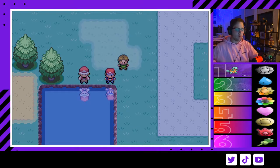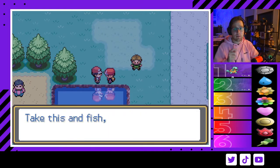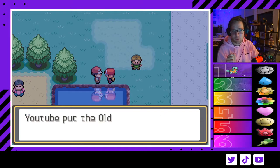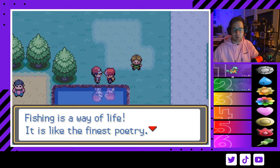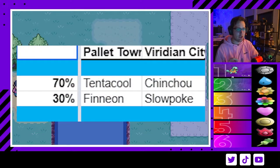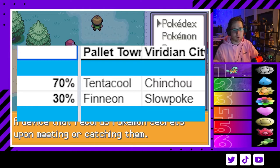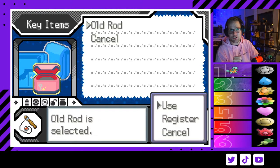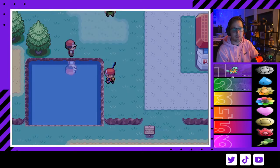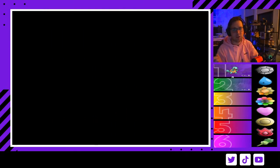Recently added in patch 2.2: if you talk to this guy on Route 1 he will give you a fishing rod. This is very important because you can actually get a Chinchou right here — there's a 70% chance fishing in this pond to get a Chinchou and a 30% chance to get a Slowpoke. Chinchou is probably the better pick because it has Volt Absorb for Emolga, and it opens up a later encounter at the route where you'd normally get your guaranteed Chinchou.